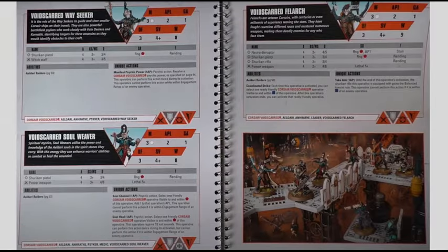Next is the Void's Guard Wayseeker, with the same stats as everyone else, equipped with a Shuriken Pistol and the Witch Staff. The Witch Staff has 4 attacks, Weapon Skill 3+, 3/5 damage. For the Psychic Power ability, the Manifest Psychic Power action costs 1 AP and is a Psychic action — resolve a Corsair Void's Guard Psychic Power. This operative can perform this action twice during the activation, but cannot do so while in engagement range of enemy operatives. The psychic powers are very good and you have the ability to use two in a single turn.